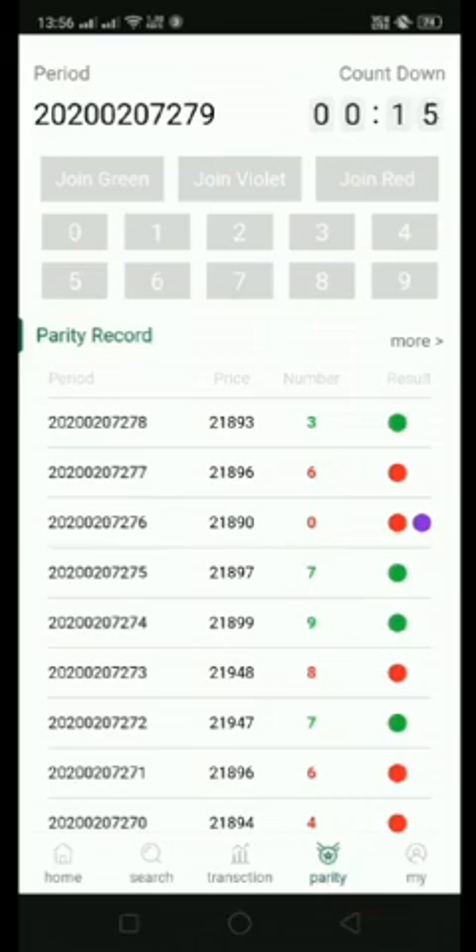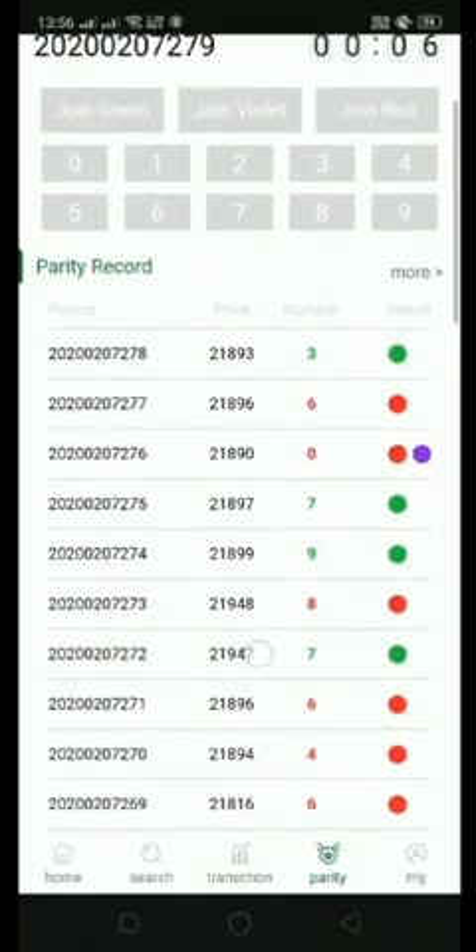If the violet color appears, there are two special numbers: zero and five. When zero or five appears, the result is violet, and your earned money would be halved. For example, if you traded 100 rupees, you will earn 49 rupees.